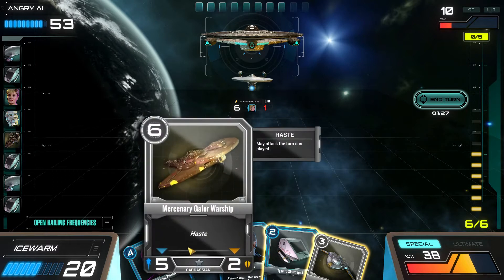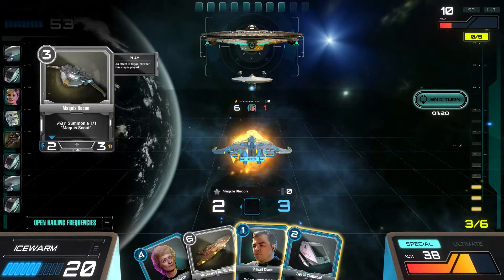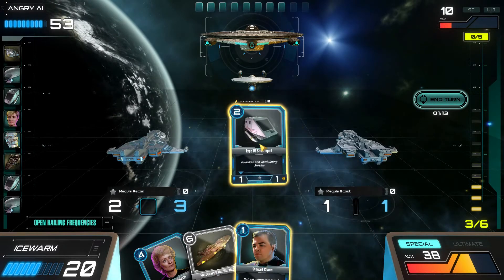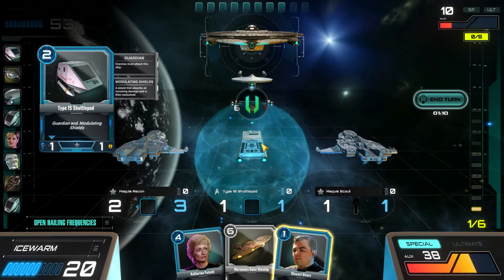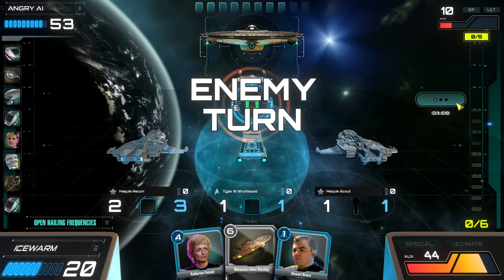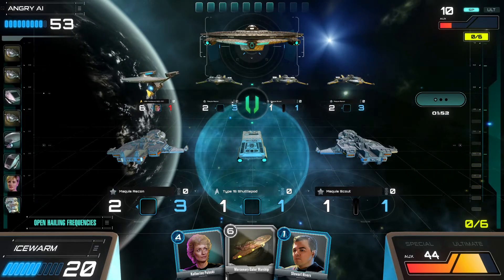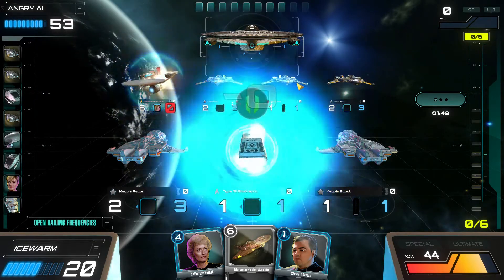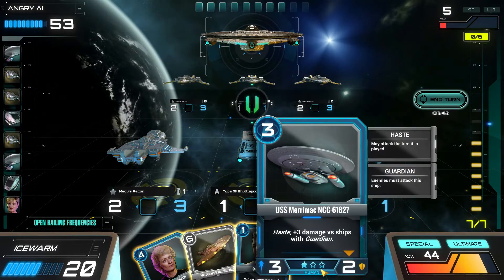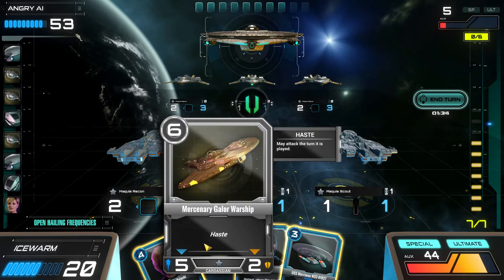I have 6 energy or mana, whatever you want to call it. There's a 5-2 with Haste. I'll play this guy and it'll summon a Maquis ship. With Guardian and Modulating Shields - when this thing takes damage, it knocks one off the shield. Basically it's Divine Shield - the first hit doesn't do anything. So the Miranda class is a Haste ship, and I can also play the Cardassian ship.